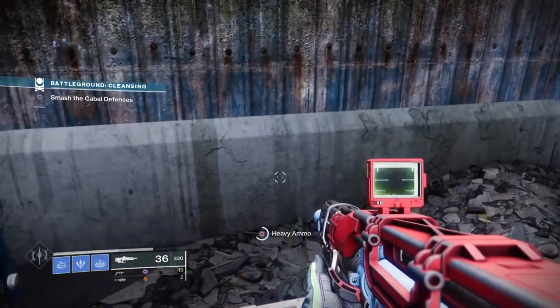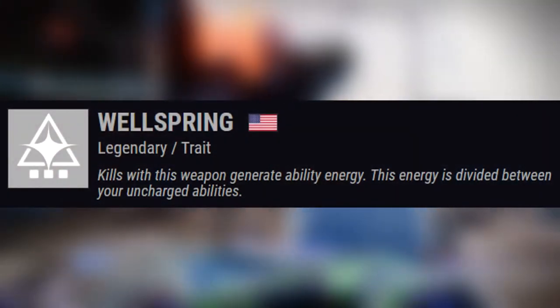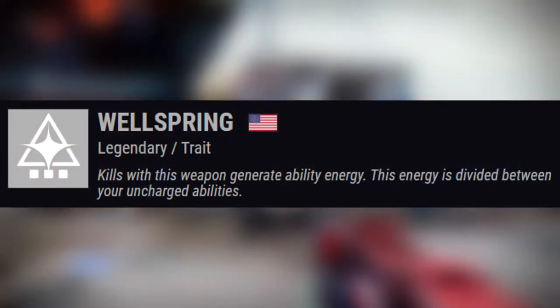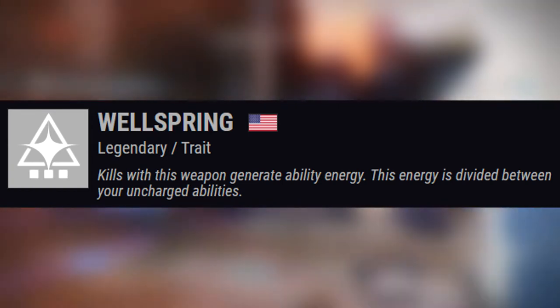How the Wellspring perk works is very simple. Getting kills with the perk active will generate energy to either one, two, or all three of your abilities depending on what has been used, with the energy being divided separately across each ability slot.